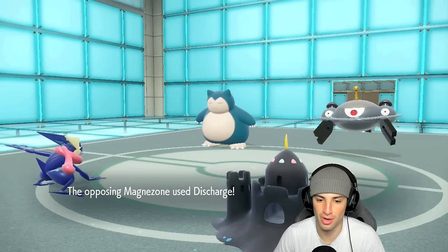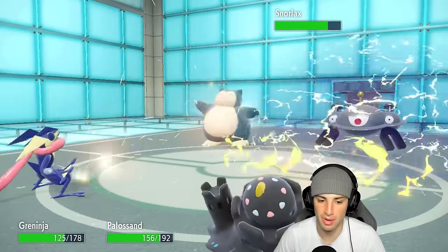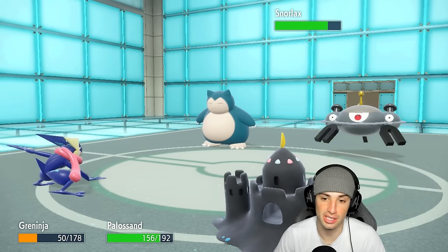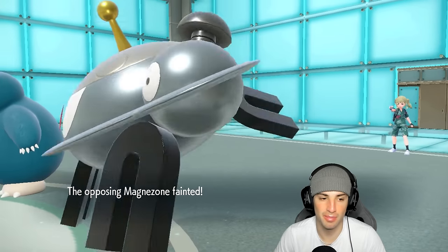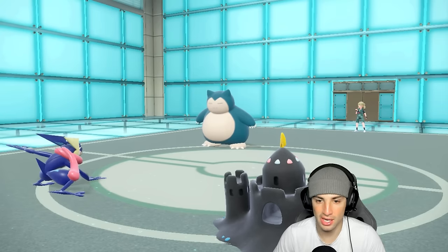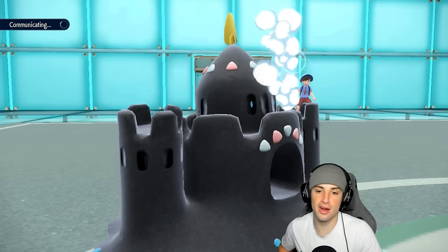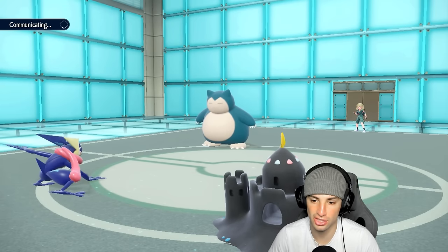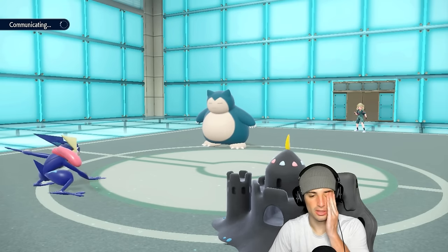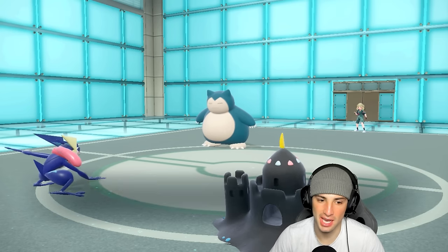They go for Discharge — we don't mind, that won't affect the Weakness Policy. Earth Power flies and we say bye bye to Magnezone. Snorlax uses Yawn on Greninja — how dare you! Now it's getting ready to put me to sleep. Do I Shore Up for HP? Do I go for another Water Compaction? I think just attacking is in our best interest because they're going to bring in Kingdra.